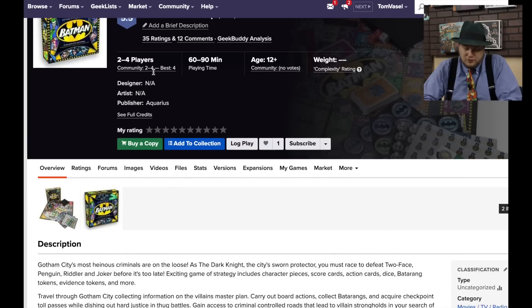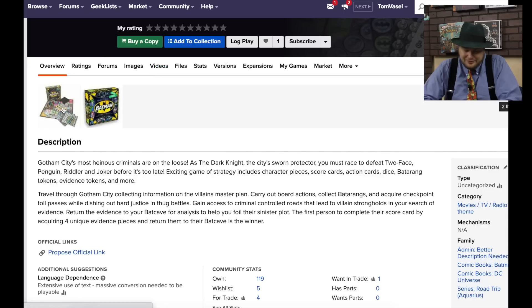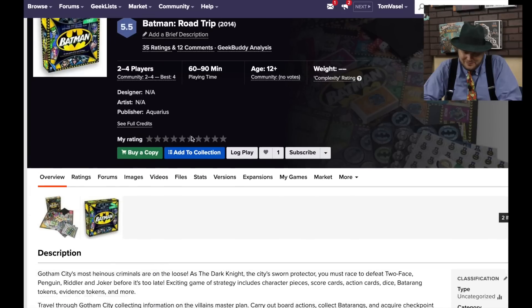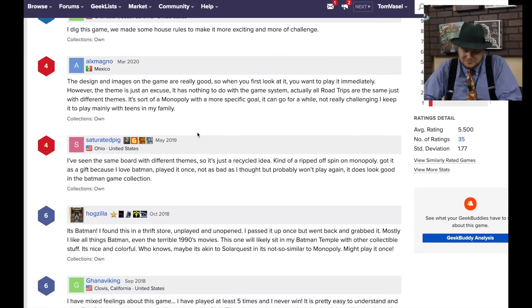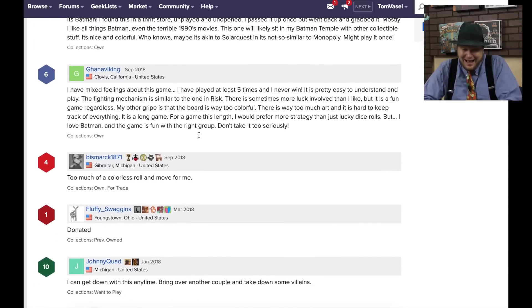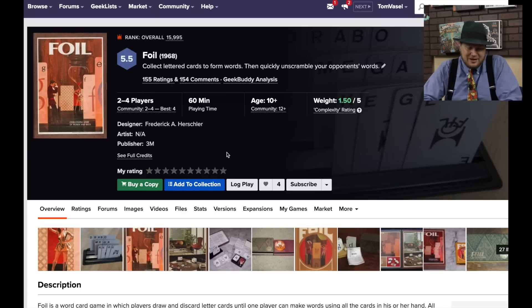Batman Road Trip — this is from 2014. You're traveling through Gotham City trying to collect information on the plans. Why is it called Road Trip? That's a terrible name for a game. There's almost no information about it. Foil, from 1968, and yes it is a 3M game — they have a very distinctive look on the cover.